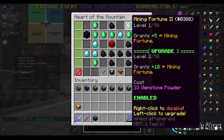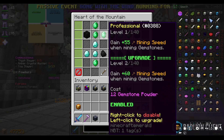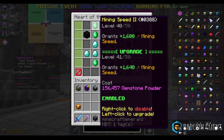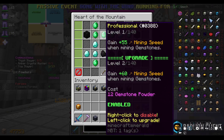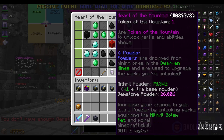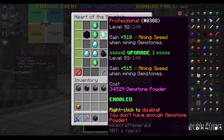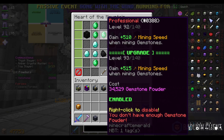With 500k mithril remaining I bought a couple more levels, getting both Mining Speed and Mining Fortune to level 47. The three perks you use gemstone powder on are Mining Fortune, Mining Speed, and Professional. I spent about 1.5 million gemstone powder on Mining Speed 2 and Mining Fortune 2 combined — about 3 million total. I've got about 1 million gemstone powder left and I'm pouring all of it into Professional. We're now out of both mithril and gemstone powder: Mining Fortune 2 and Mining Speed 2 at level 40, and Professional at level 92.